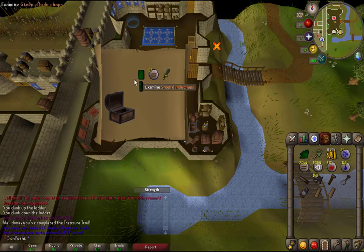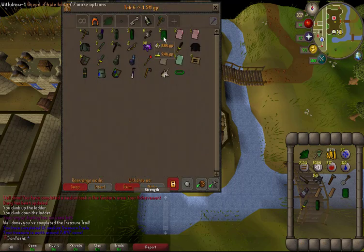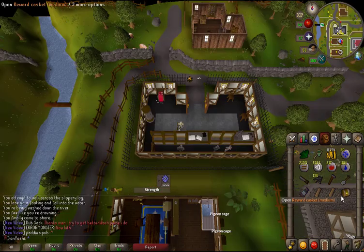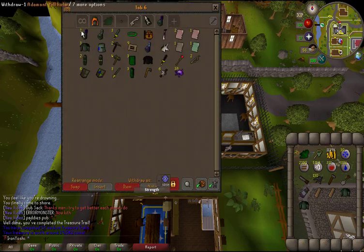Casket 16 — I don't think I had a green d'hide body, so that's something. Casket 17 — bug. Like, what's with all these adamant items? It's like Bodhi with his combos or something.